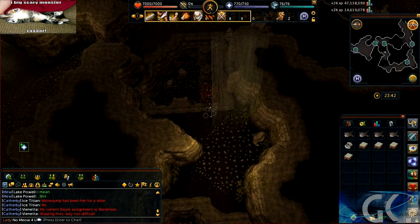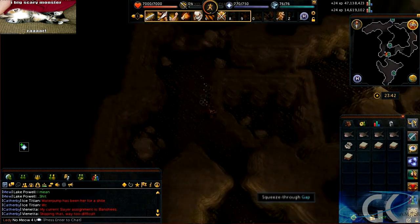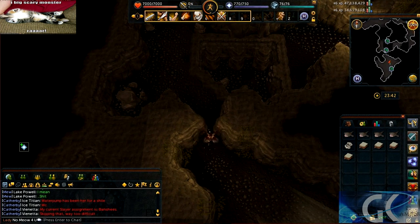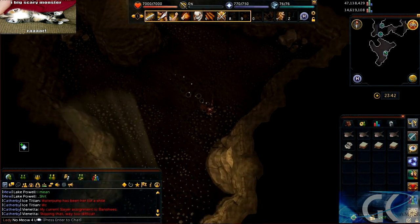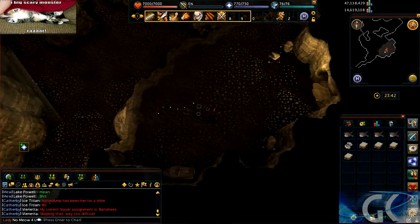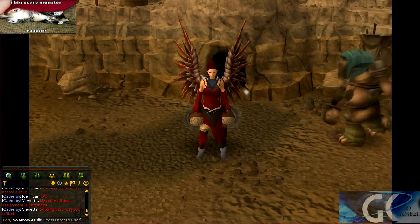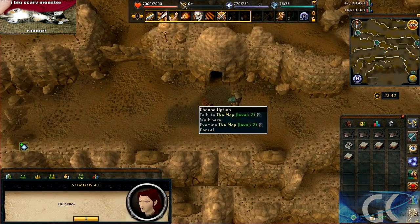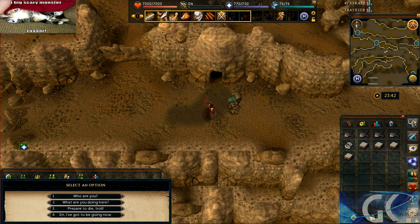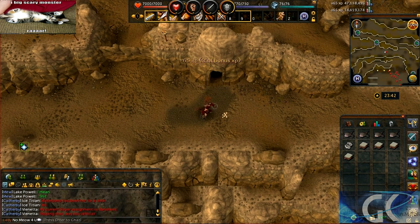Jump across the stones and go south. Crawl up these stairs, go out, speak to him, kill him, and return to the commander.